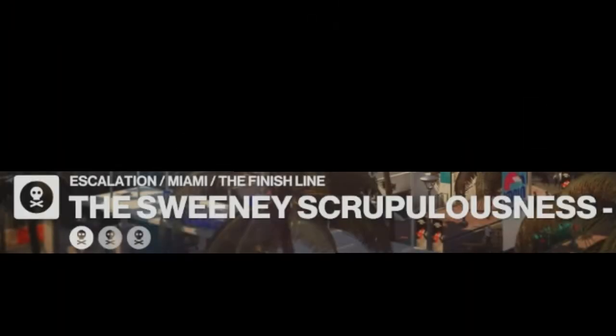Hello and welcome back to Hitman 3 and the Escalations. Today's escalation is the Sweeney Scrumptiousness. This is a 3-level escalation, and for level 1 we have one target who we must kill with an amputation knife while disguised as a medic.